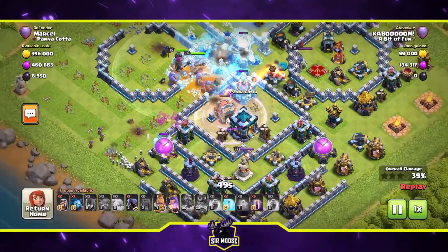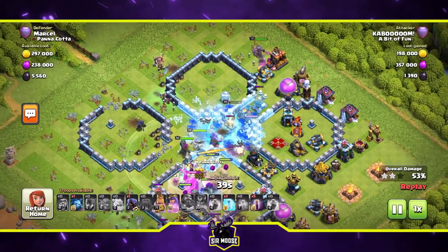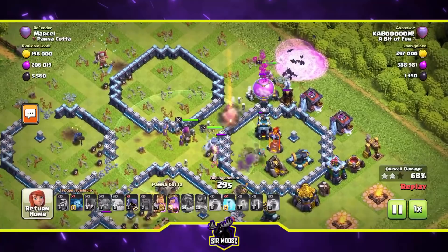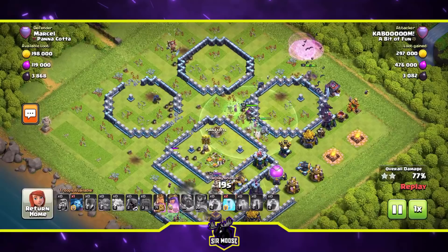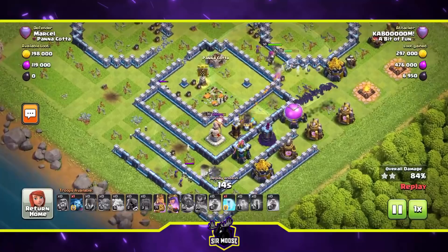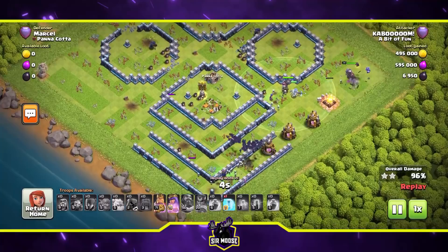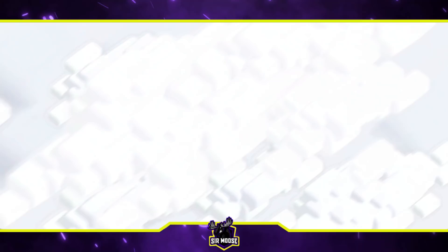The main objective is getting that wall wrecker to the town hall. Rage spell down to help those yetis take out the town hall - as long as you take out the town hall you're in with a chance. You have three freeze spells - use one to help the royal champion avoid the single-target inferno, but keep at least two for your bats at the end. The bats' worst enemies are scattershots and wizard towers - there's only one wizard tower left, so this is looking really good. We've frozen that wizard tower, Mike the Minion is waiting, we're in good shape.